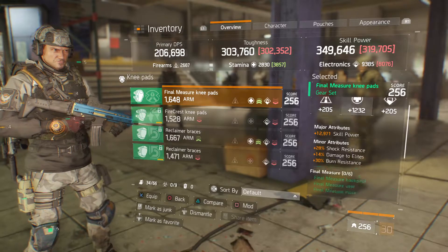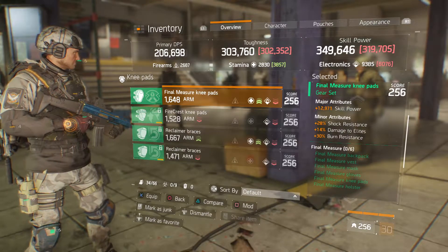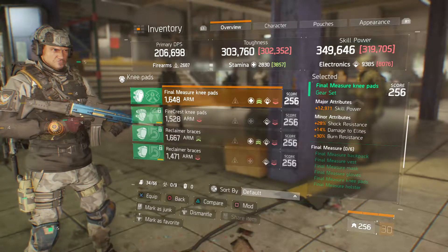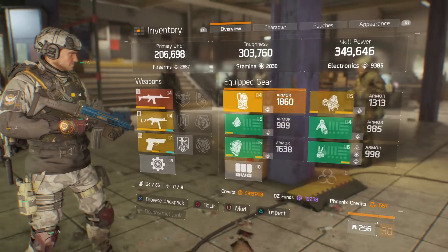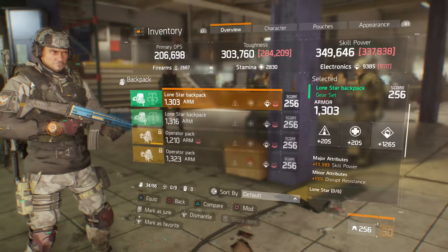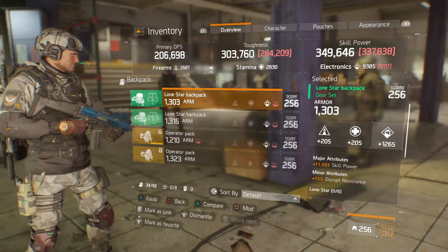The knee pads' attributes are 12971 skill power. Minor attributes are 28 percent shot resistance, 14 percent damage to elites, and 30 percent burn resistance. Coming up to the backpack, we've got a Lone Star backpack with 1303 armor and 1265 electronics.